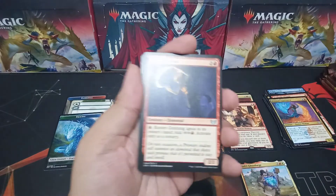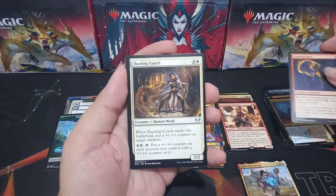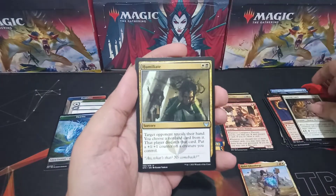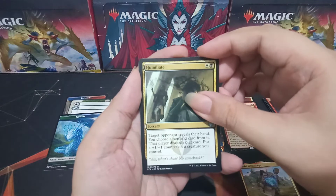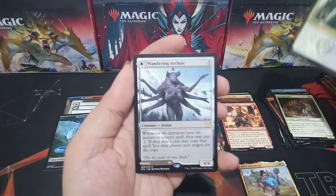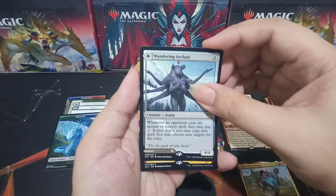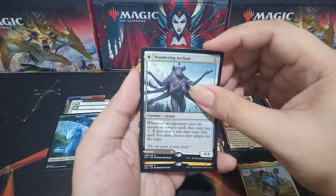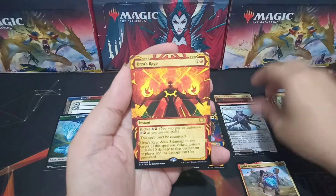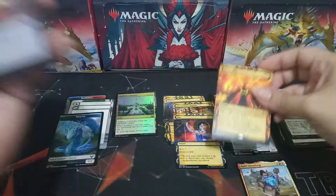Pack five: Grinning Ignus is our first uncommon, Dueling Coach, Humiliate. Our rare is the 4/4 Wandering Archaic — nice! And we have a rare Mystical Archive: Urza's Rage. And a Rhino token.